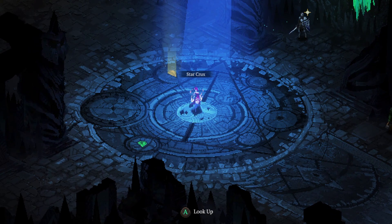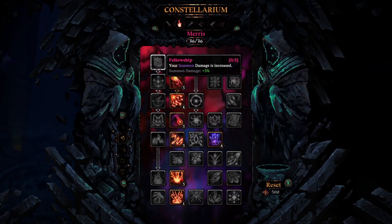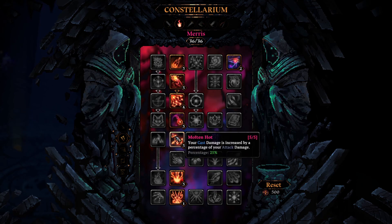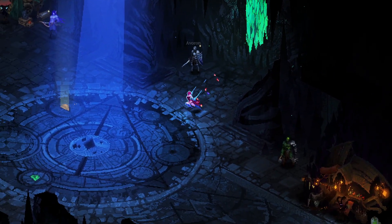Hey guys, today I wanted to show you a really fun way to play Attack Maris here in the Beta Branch. This is going to be a pure Attack Maris build, going all the way down the Attack Branch using Blaze. We do have Molten Hot on, so we are going to get some value for our casts out of that too.